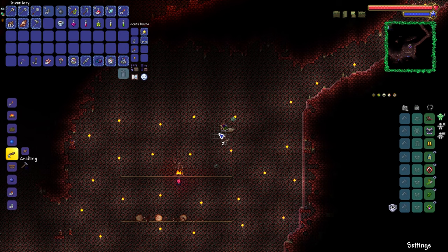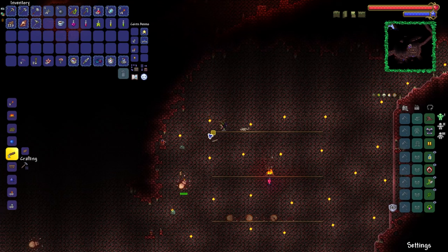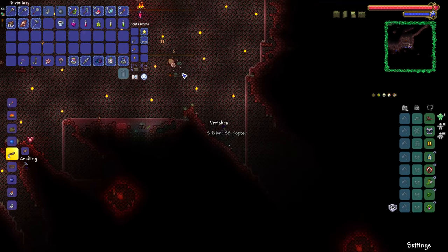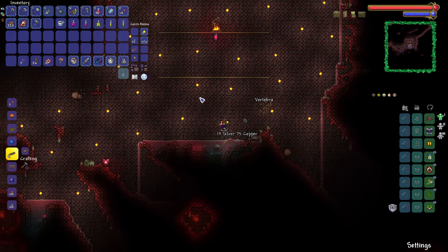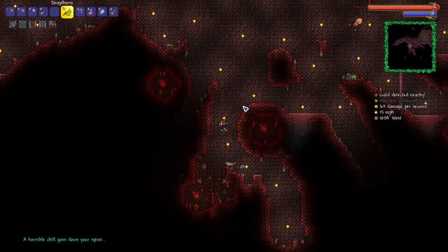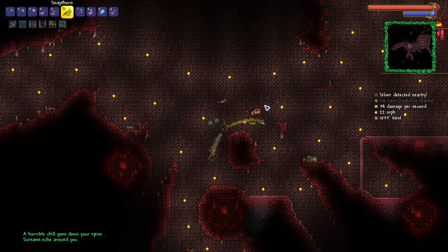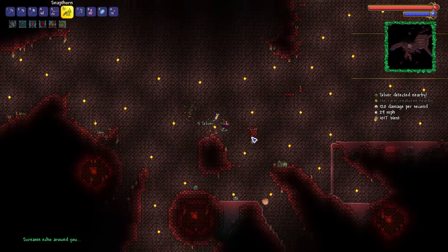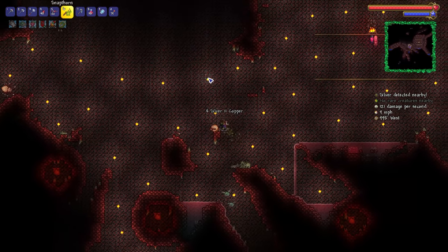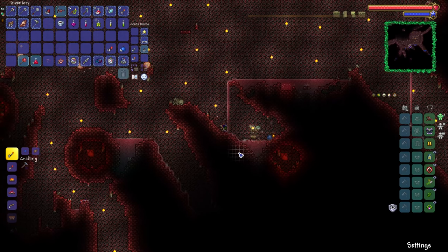We're getting pretty close to having our rudimentary arena finished. Then we need to get right on with blowing up some of these Crimson Hearts. Breaking hearts in this series — a horrible chill goes down my spine? I don't think so. I'm actually feeling pretty confident with this, but as you guys may know, when I go into things confident I usually come out the other side feeling deflated because I got killed for being a bit cocky. I gotta be careful with that.